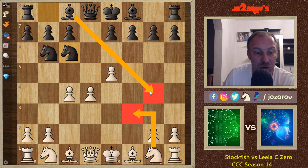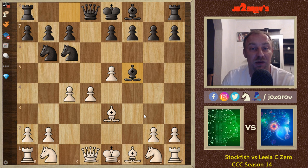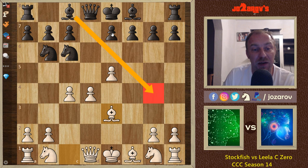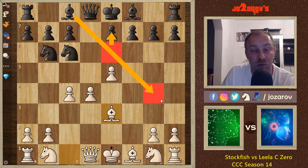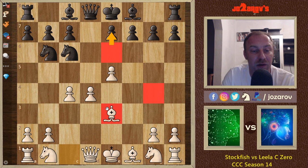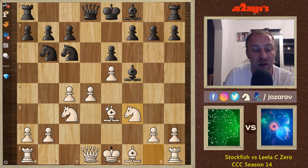Knight to c6, then bishop to e3 — knight to f3 is sometimes very bad because you get pinned by bishop to g4, which would be the main line. After bishop to e3 we are waiting for Black to develop the light-squared bishop, because now bishop to g5 is not a possibility. If Black plays e6, that would block the light-squared bishop's activity. Bishop to e3 is a very nice move order by Stockfish. Leela C0 played bishop to f5.